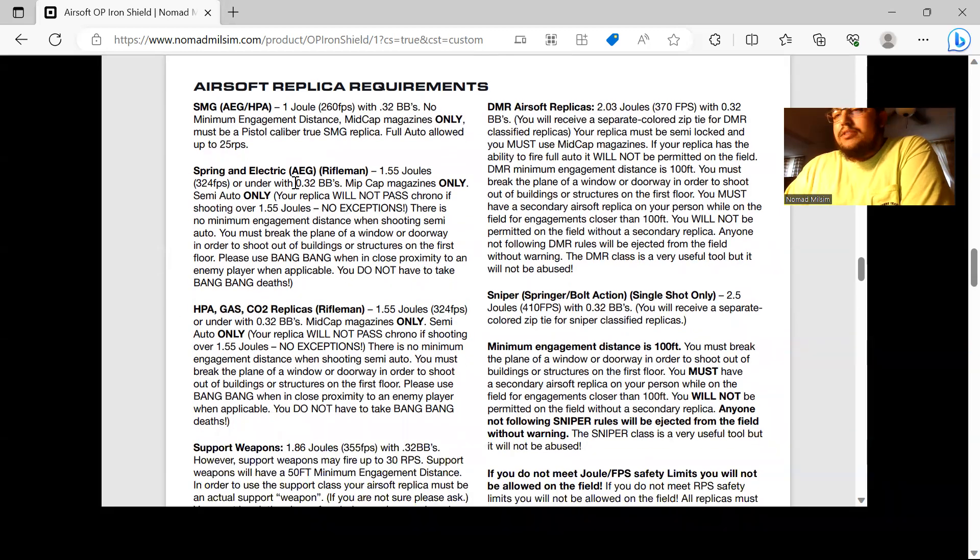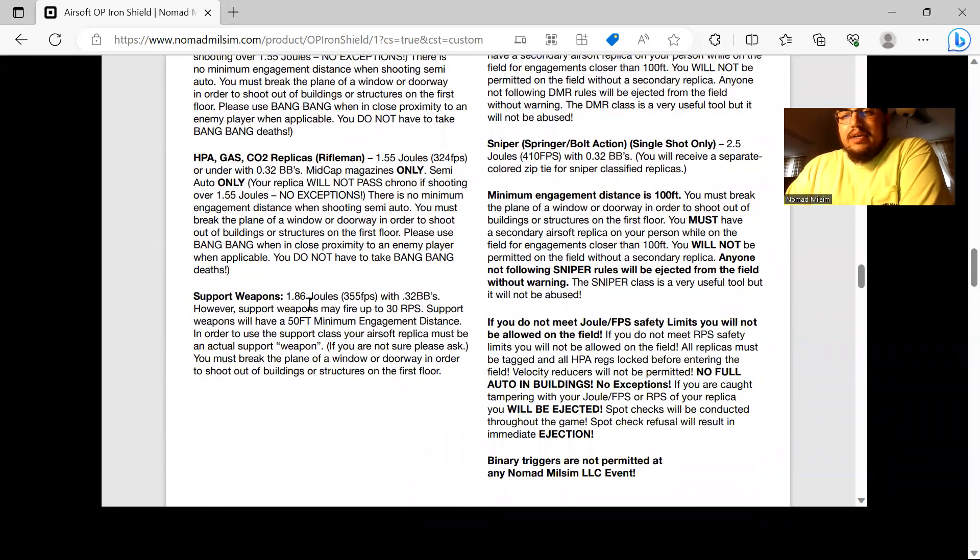Rifleman class (M4s, AKs, etc.): mid-cap only, semi-auto only, up to 1.55 joules. Support weapons must be actual support weapon replicas — don't show up with an M4 with a drum mag and call it an LMG. Support weapons are allowed 1.86 joules, full auto, up to 30 rounds per second, but have a minimum engagement distance of 50 feet.